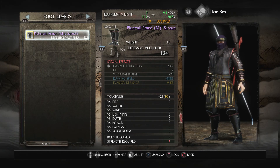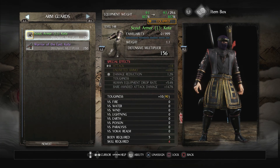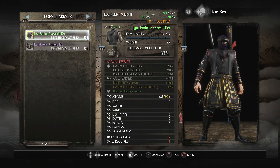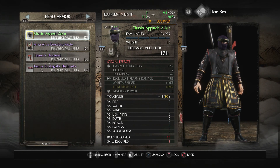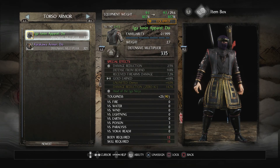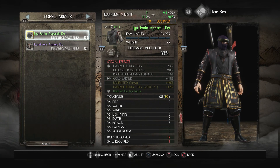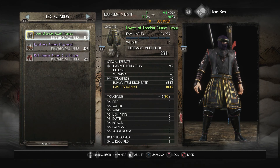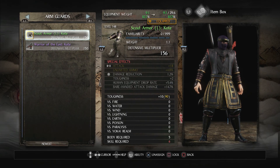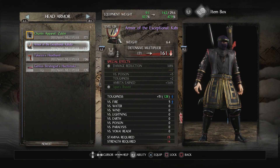We'll keep the plate mail boots. The stat allocation is pretty straightforward — I'm gonna need 13 Skill; Body we'll pump points into. Toughness is going to be low at 90, so I'll have to be very evasive. Once I get some heavier divine pieces I might switch those in.